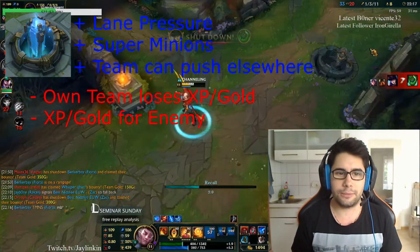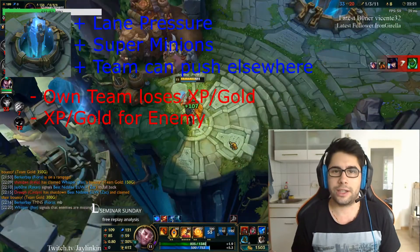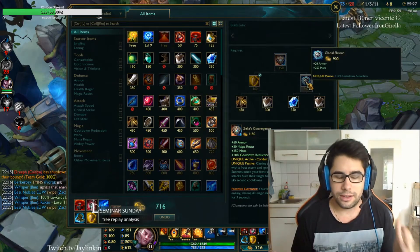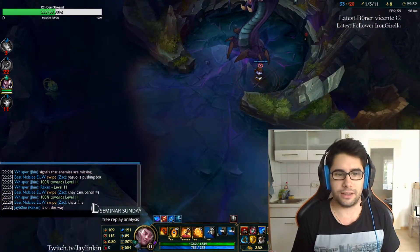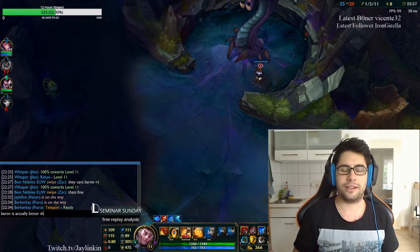And in solo queue, it's often played wrong — you take an Inhibitor down and then you don't go for another objective, you don't bait the team into fights, or you don't take another objective like Baron. That was the exact case in my game, and this is how the enemy team managed to come back — by stealing the Baron at a later point, and they almost won the game because of that.